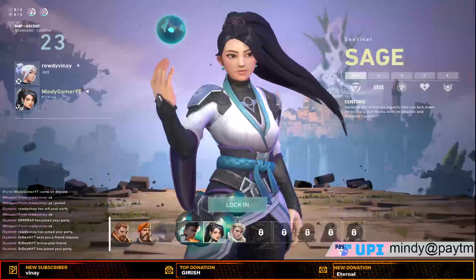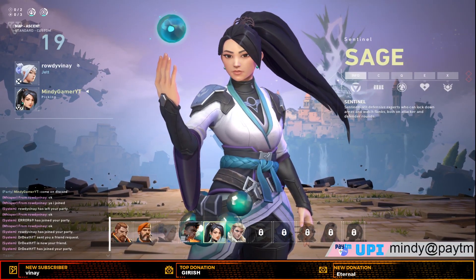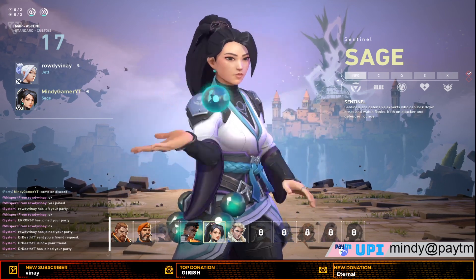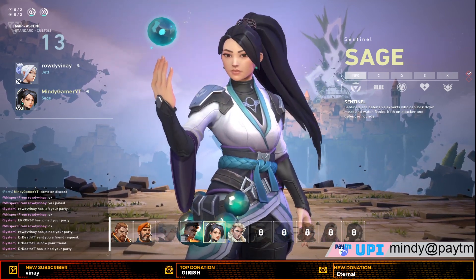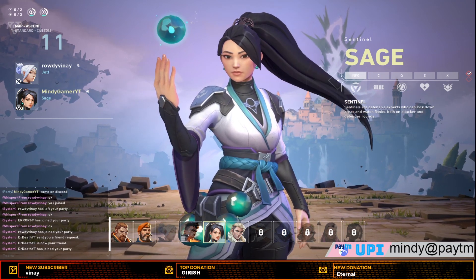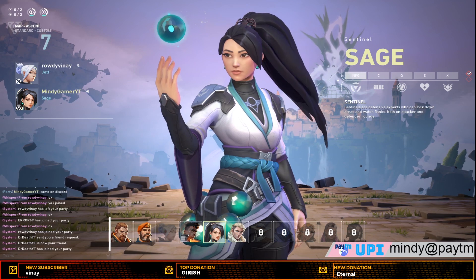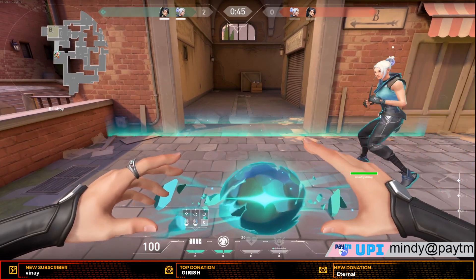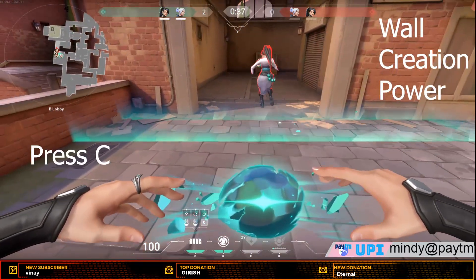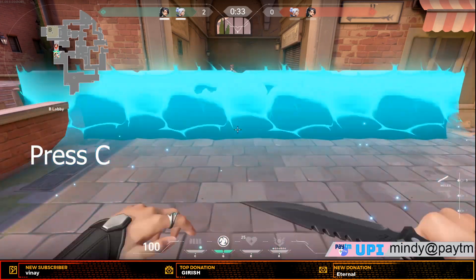So I got a Sage and now we can see what the power of Sage is. Let's lock in here. This Sage works to heal — basically, it can heal your teammates and yourself. You can also heal the wall. If someone wants to cross the wall, you can block it.